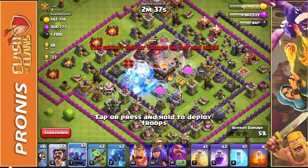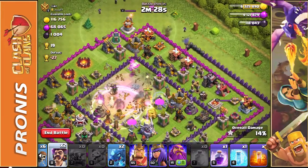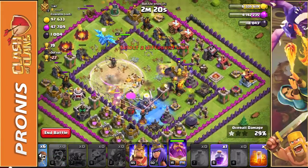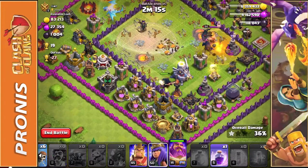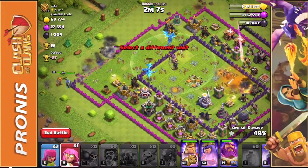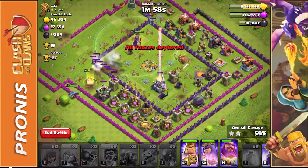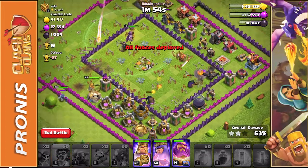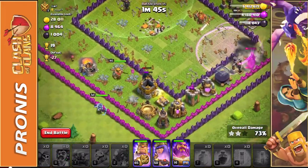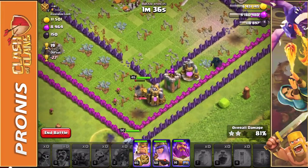We're going to freeze that inferno tower, put down a few more PEKKAs, another rage spell, follow it up with a heal spell, then put down a couple of party wizards along the outside. We're going to follow it up with the Grand Warden and the electro dragons, then freeze spell the Eagle Artillery. Let's put down all the rest of our troops — I only have one super archer so we're going to pop that down, then use our three archers along the outskirts to sweep up a couple more buildings. I'm going to use our Grand Warden's ability. This is going to be a very easy 3-star.